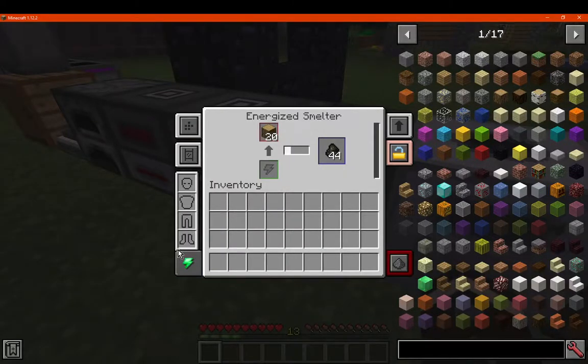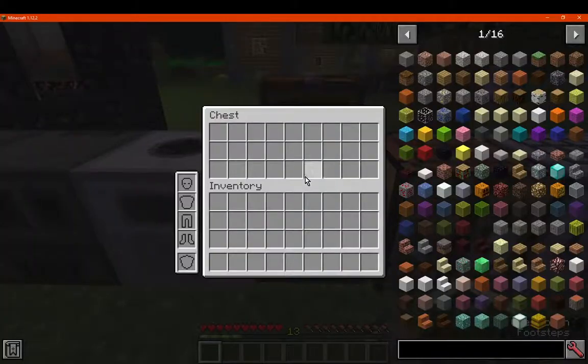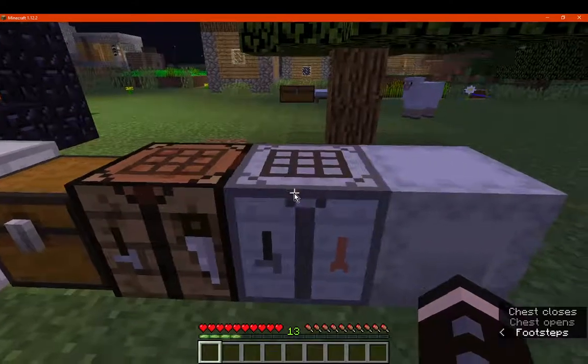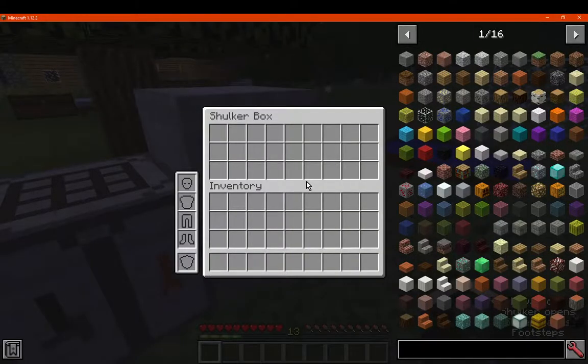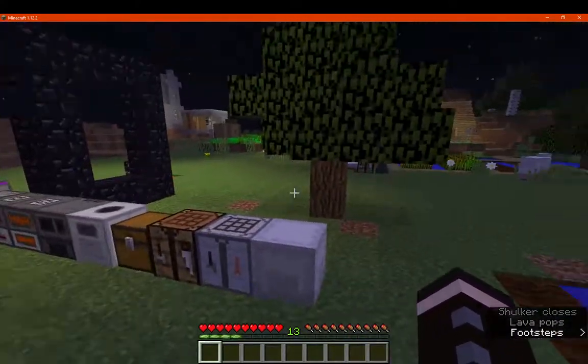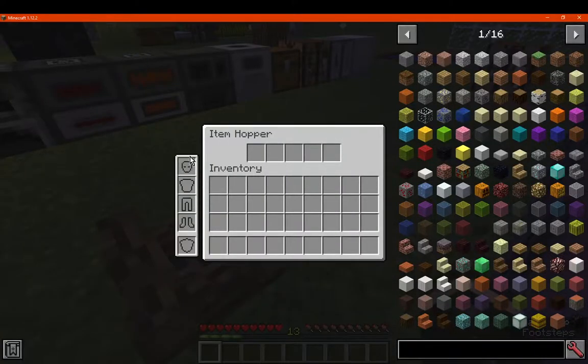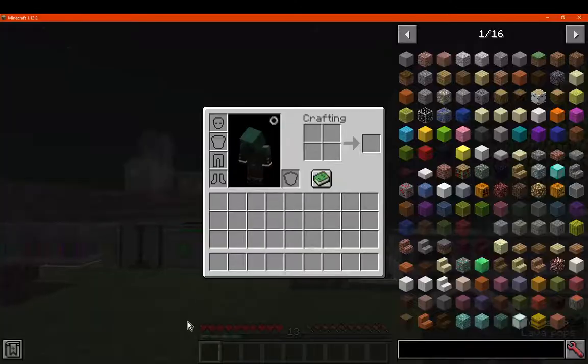In the case of Mekanism though, the shield slot's not visible. But otherwise you're pretty much easily able to access these slots in any type of GUI, whether modded or otherwise. They just always appear on the side of every GUI it seems.